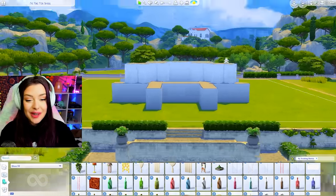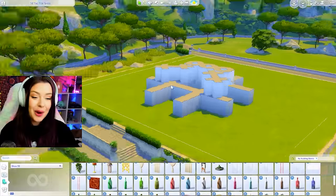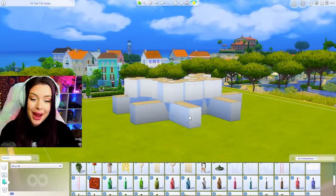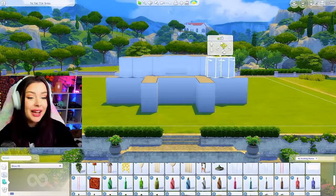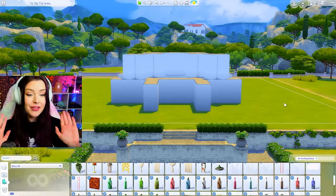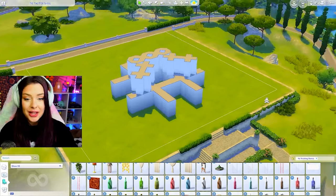I wanted to wait until that came out because with X's and O's, you gotta go with a love theme, right? So I would love to do a really romantic kind of venue. I am building in the new Sims 4 world, Tartosa. I built here in my last video, I absolutely love the lighting and the landscape is gorgeous. I think I'm happy with my shell — at least enough to move on to roofing it.